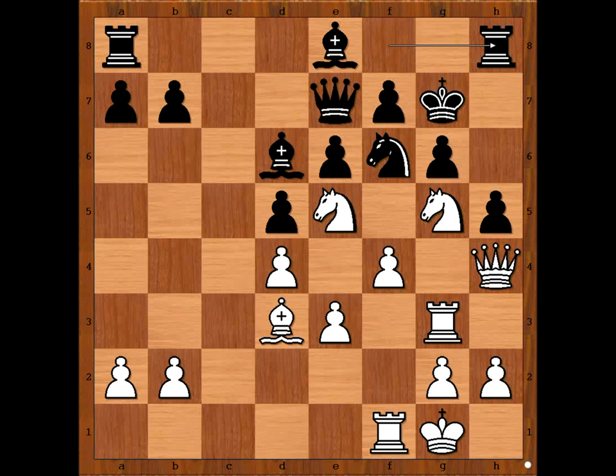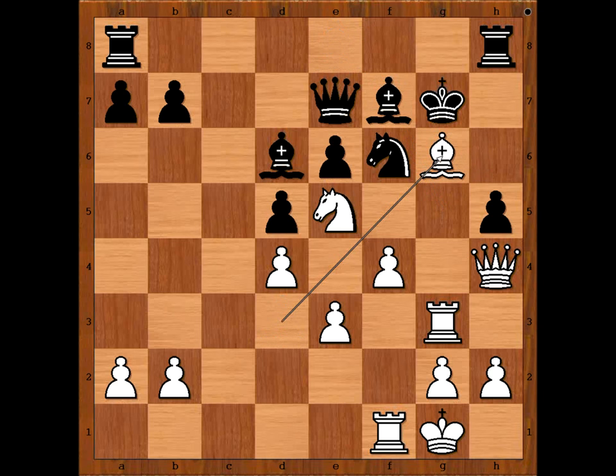Naiditsch had to calculate very carefully, because if this move doesn't work, he loses the game. The move is... he was betting on his horse — the white horse. Knight on g5 takes on f7, removing the pawn that was defending the pawn on g6. Bishop takes Knight, Bishop takes on g6.